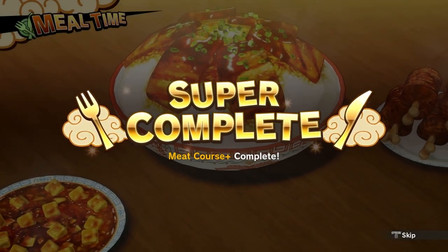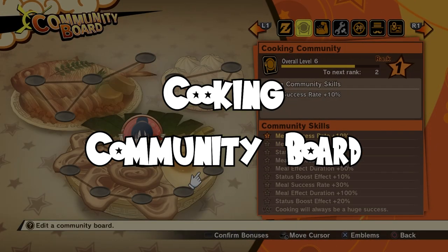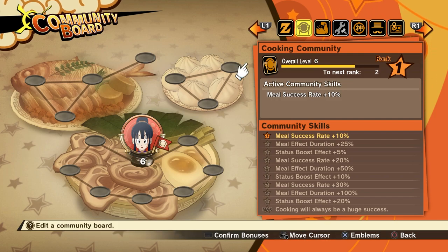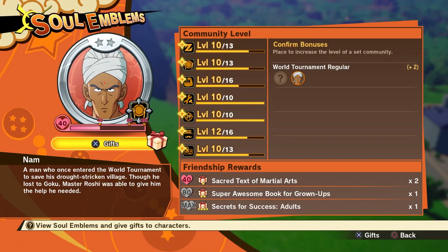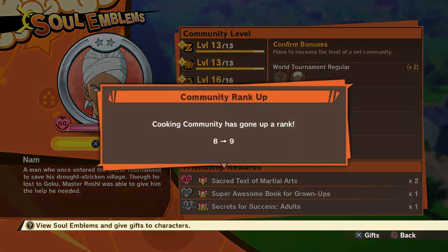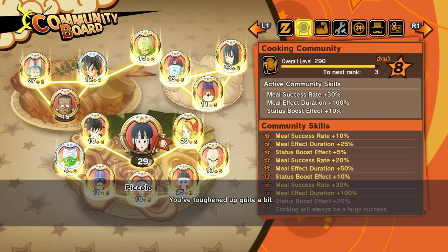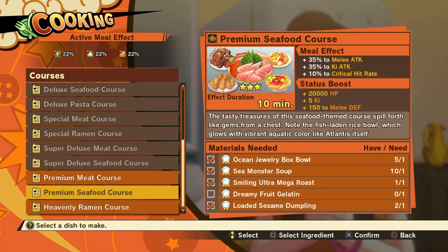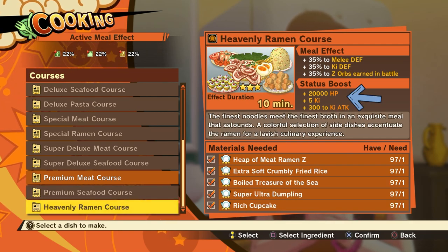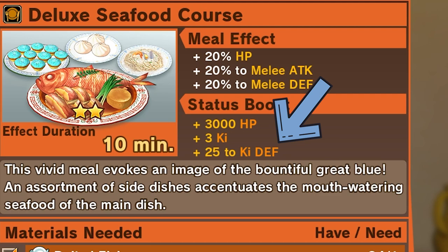So that covers the basics. Now let's get into something a bit harder to explain: the Cooking Community Board. Right now we only have Chi-Chi. The Community Skills section shows what bonus is unlocked for each rank achieved within the Community Board. Our primary goal is to hit max rank so that cooking will always be a huge success, meaning no matter what you cook it will always generate a second meal. You can get to rank 9 during Intermission 1 before heading to Namek by collecting every Soul Emblem available through the Attack of the Saiyan Saga and Intermission 1. When deciding which full course meal to cook, the main thing to consider is what stat you want to increase. All full course meals add Ki and HP, but each one adds only one of the following: either Melee Attack, Melee Defense, Ki Attack, or Ki Defense — so choose according to your playstyle.